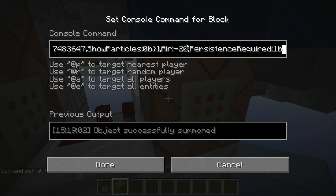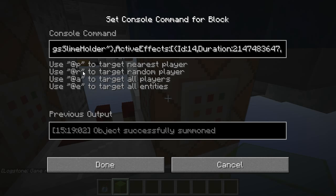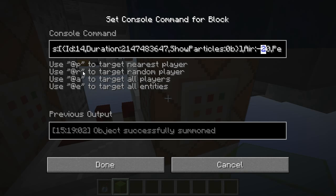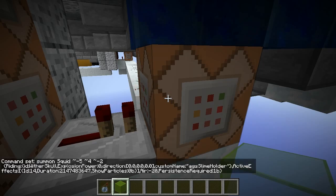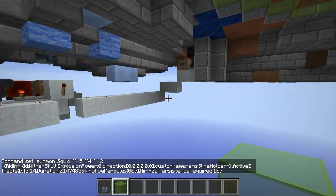I'd like to give credit to something a viewer suggested. His name is chippy99100, and he told me that if you set the air value for a squid to minus 20, they never suffocate — which is fantastic. Before, I was setting their air value to the biggest number that kind of variable in Minecraft can handle, but minus 20 — effectively infinity — is a lot better than a finite number. So they're never going to suffocate and vanish on us.